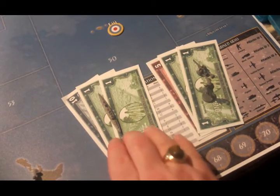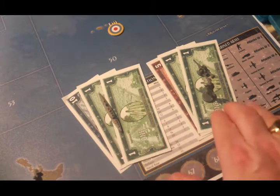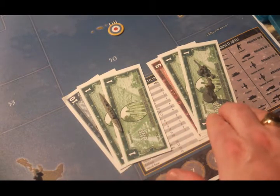The Aussies, in the meantime, have $19 to spend. They are going to purchase a cruiser for $12, an infantry, and an artillery for $7.